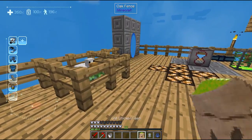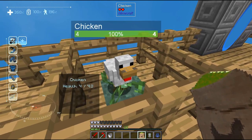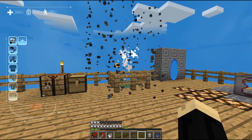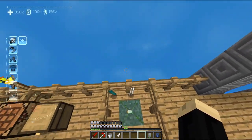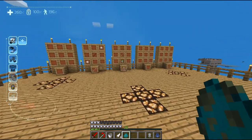So next, I need a chicken, and I have a willing participant right here. What you're going to do is right click with the feed on the chicken — and this happens. Your chicken will explode. But in its place, as you can see down here, we now have a zombie spawn egg.